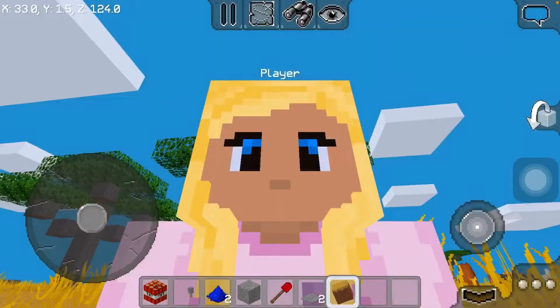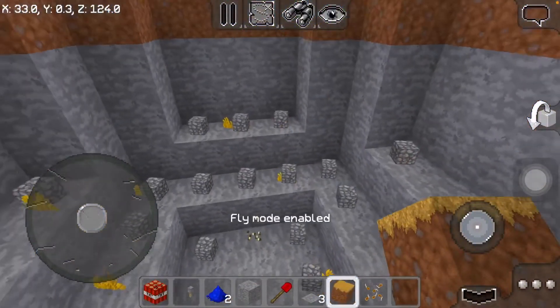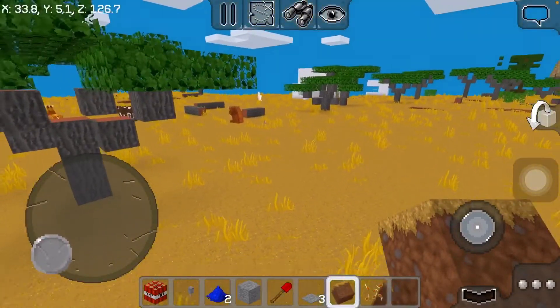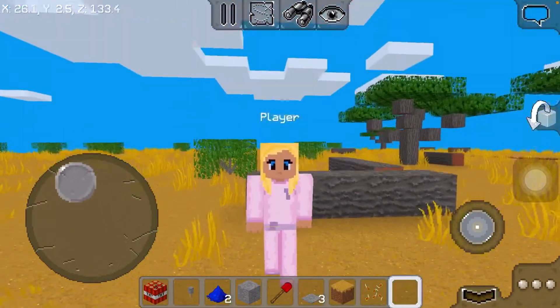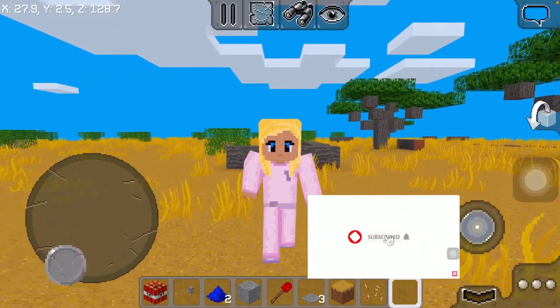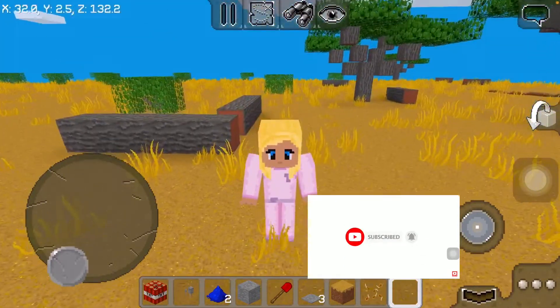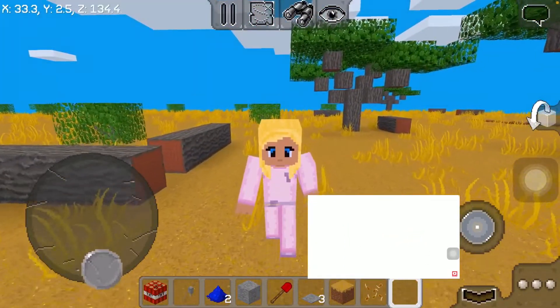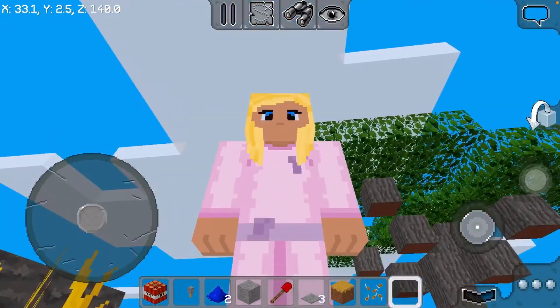You can use this to prank your friends. This is how you make a TNT Trap in Multicraft. So subscribe to my channel and press the notification bell, subscribe and like this video. Bye guys, bye!